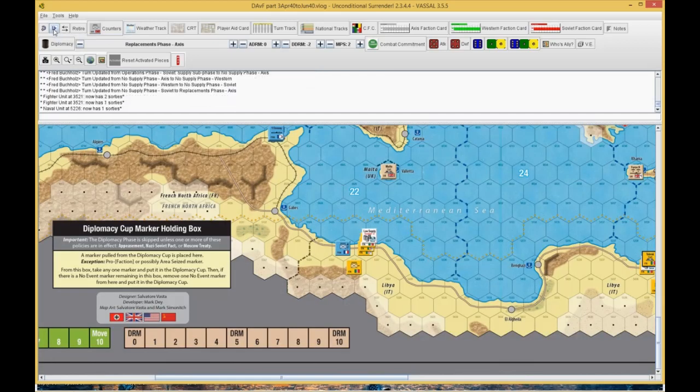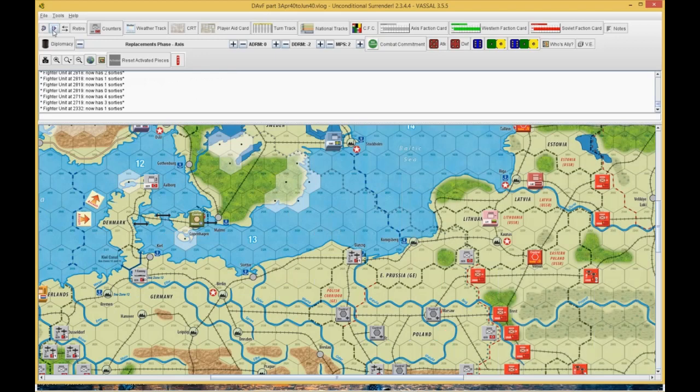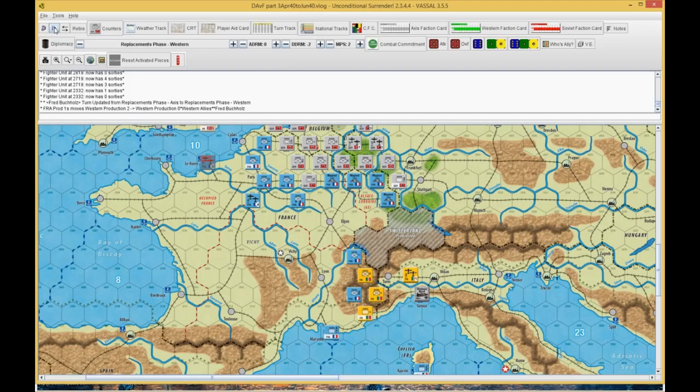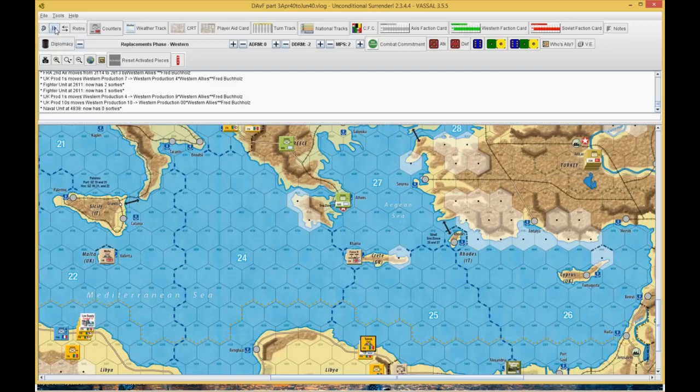We're in replacements. Obviously the Axis do their replacement stuff — he did his convoys, airplane, and Italian infantry. We do the front German aircraft and then go to the West. I bring down my aircraft, but that aircraft should be in a city — I have to place it as if it was mobilized. We talked about that and I moved it to a city.